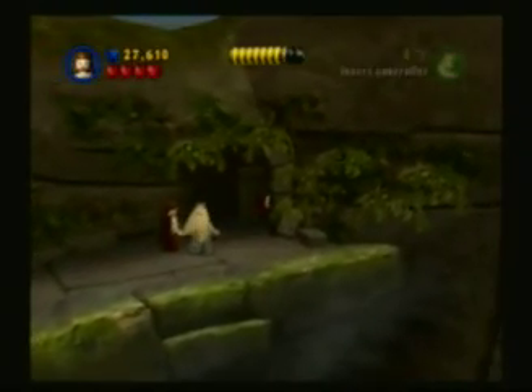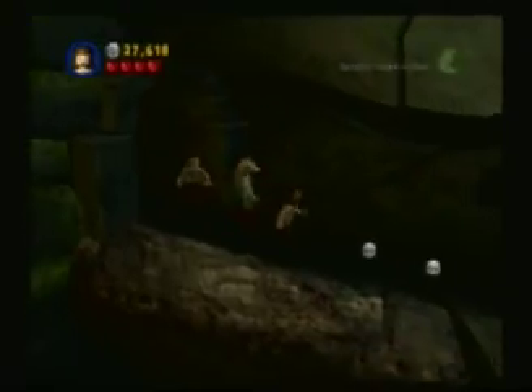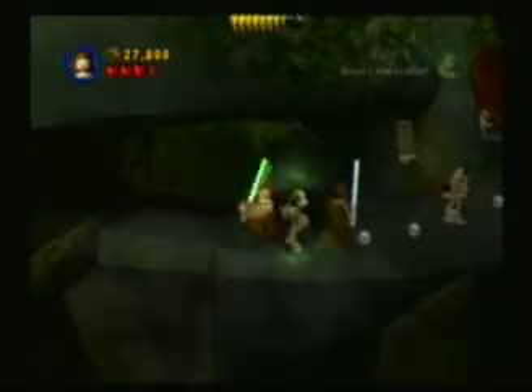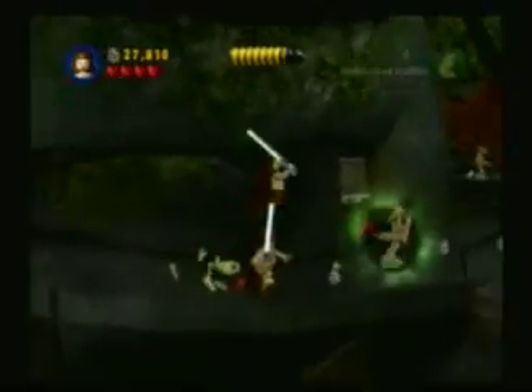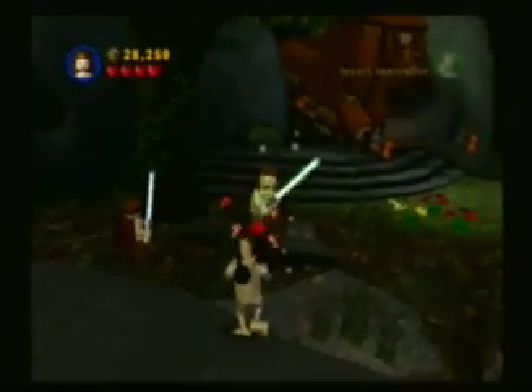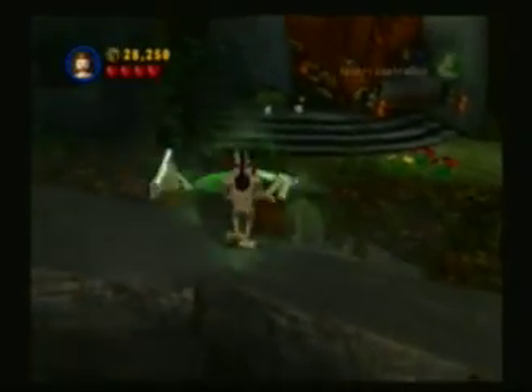There's a blue coin right there. Continuing over to the temple. You need to get that little minikit down there. Not only to get all the minikits, but most of them have to be got through free play mode, which involves other characters that weren't involved in the movie.